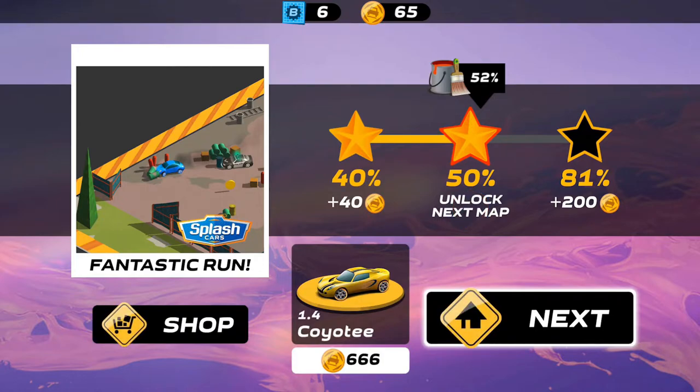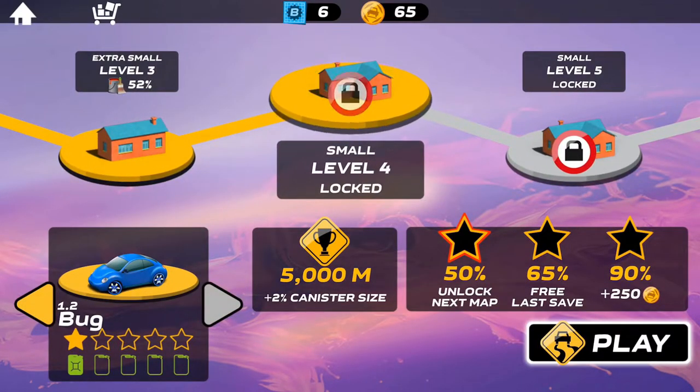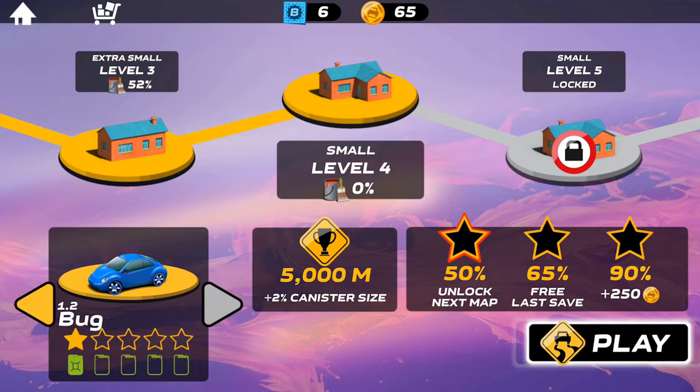I'm getting the hang of it a little more now. You gotta find the right spots to continue the green on. We unlocked the next level. It looks like there's a lot of customization and different cars you can get that actually give you different speeds and gasoline counts — fuel and whatnot. So there's a decent amount of depth in the game.